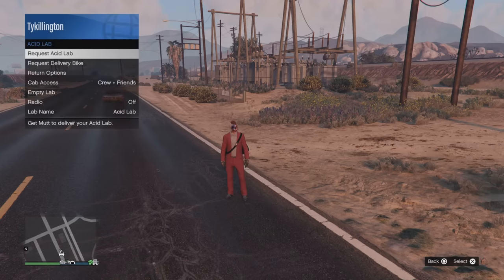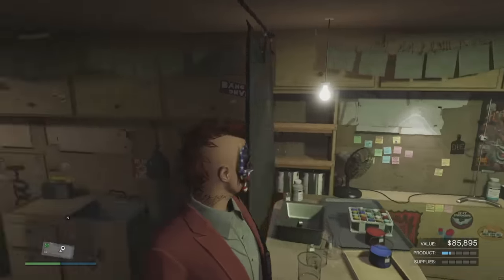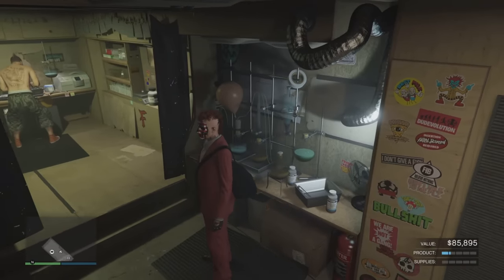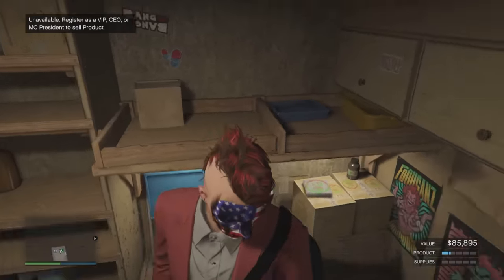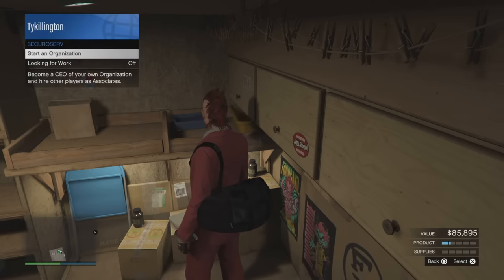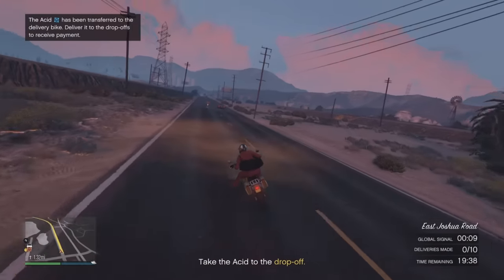Once you call in the Acid Lab, you can launch your sale mission from inside the lab. Yes, you can get a bonus for selling in a public lobby, but I strongly recommend selling in a solo invite, friend, or crew lobby - or selling with crew members, as you'll also get a bonus that way. Honestly, stay out of public lobbies because your sale vehicle is the delivery motorcycle, the Manchez, and it is extremely susceptible to being destroyed - you can be shot off it, a rocket can track you, and there's no Imani Tech for this.